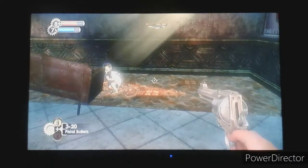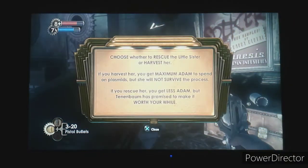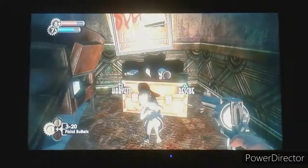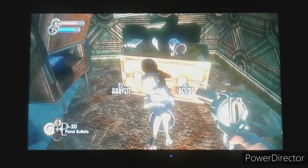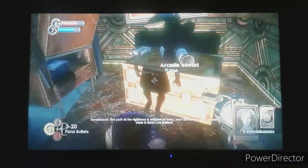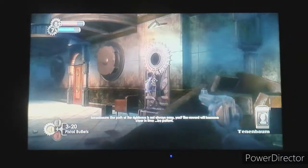It's our first encounter with a Little Sister and now we've got the tonic for it. We slowly crawl up to her and choose whether to rescue or harvest her. If you harvest her, you get maximum ADAM to spend on plasmids, but she won't survive the process. If you rescue her, you get less ADAM but Tenenbaum has promised to make it worth your while. I've never harvested one before, so I'll just rescue her.